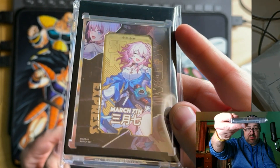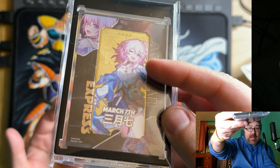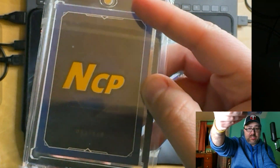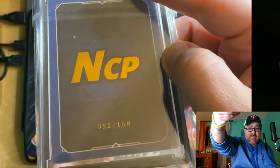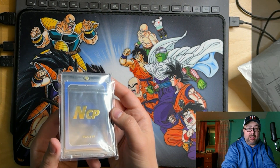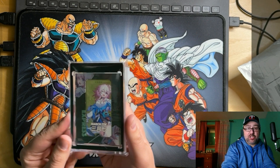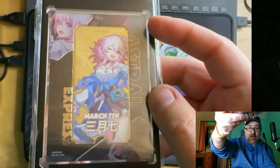I pulled this myself. It's my favorite character March, but that ticket in the middle is actually metal — this is a card that has metal infused in it. The other cool thing was this was the first time I realized they put serial numbered cards in here. You can see number 52 out of 168. If anybody knows why the print runs are like that in China — maybe the number has meaning — but 168 and 178 have been the print runs on all of the serial numbered cards I've seen. I got this March card and for a while it was my favorite Star Rail card ever.